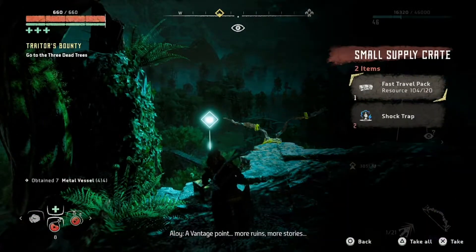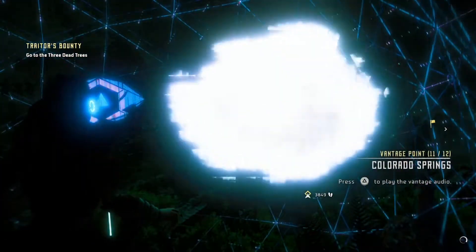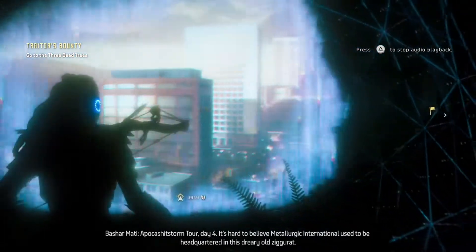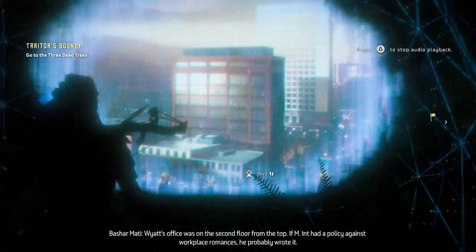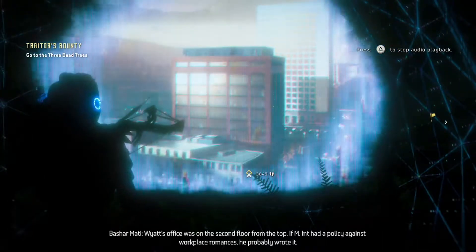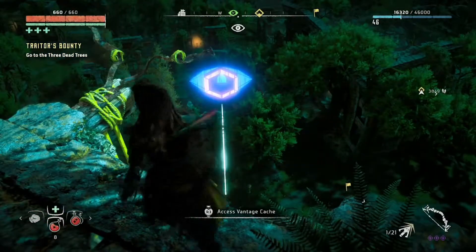A vantage point. More ruins, more stories. Second to last one. Colorado Springs, a pocket shed storm tore day four. It's hard to believe Metallurgic International used to be headquartered in this dreary old cigarette. Wyatt's office was on the second floor from the top. If Emmett had a policy against birthplace romances, he probably wrote it. Good for him. Alright, one vantage left and it's on the way to the main mission.